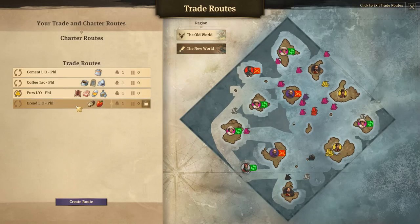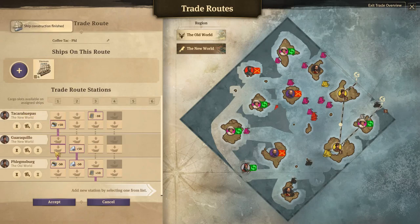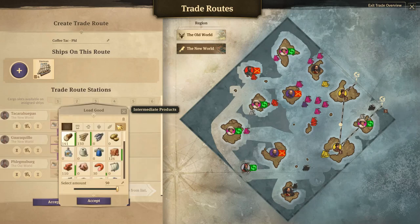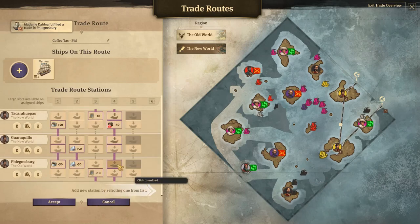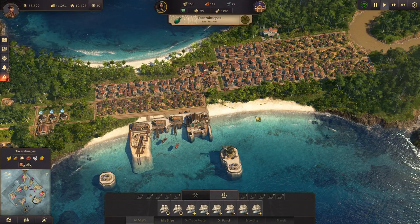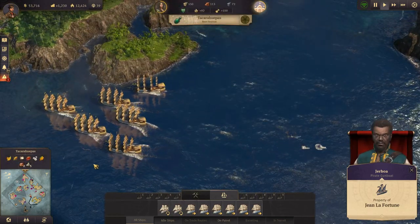So what we could do is set up a trade route sending some rum back to the old world. Let's have a look at our trade routes. We have this thing going from the new world to the old world — it's picking up coffee, cotton. It does have four cargo spaces, so we want to load rum and unload it in Flemsburg. Let's accept that. Alright, so we have rum going back there now. We have a couple of pirate ships here which we will hopefully sink with our six ships of the line.